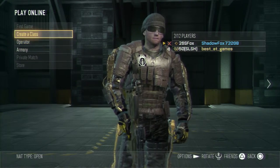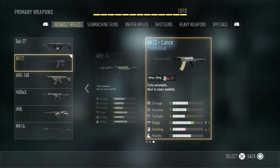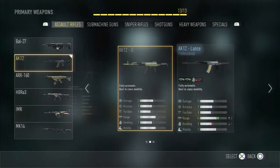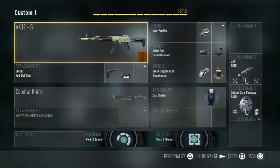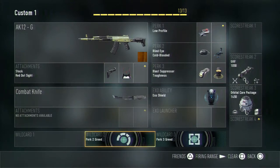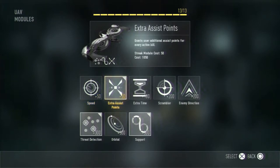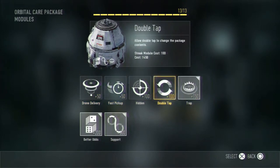Before prestige I'm just gonna show you my classes. We got the AK12G — I do have the Lance version but I haven't really tried it, so probably in the next prestige I'll go with that. Stock red dot, no secondary — secondaries are dumb, I don't use them. I've been rocking low profile, blind eye, and cold-blooded to stay off the map, along with suppressor and toughness because toughness is good for gunfights.